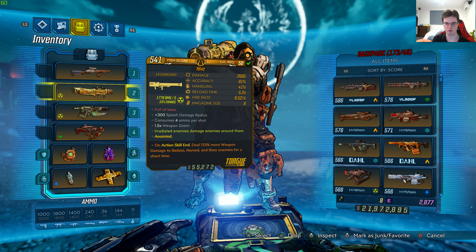It's level 50 with 2605 damage, 81% accuracy, 41% handling, 5.2 seconds reload time, 0.52 seconds fire rate, magazine size is 8. The red text is 'full of bees,' plus 300 splash damage radius, consumes 4 per shot, 1.5 times weapon zoom. Irradiated enemies damage enemies around them.